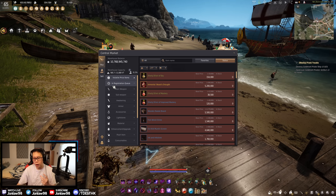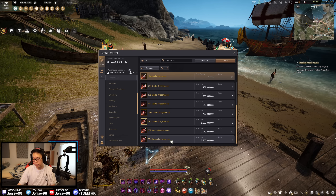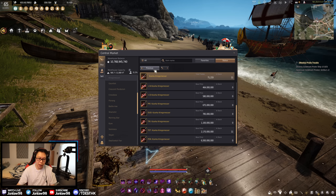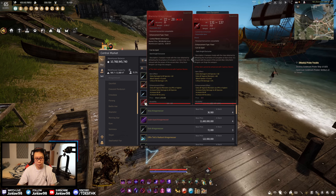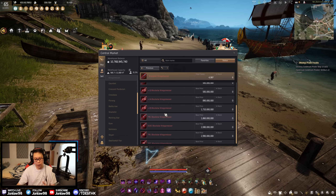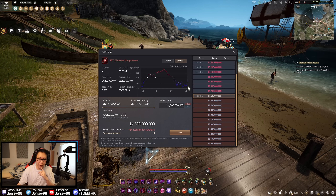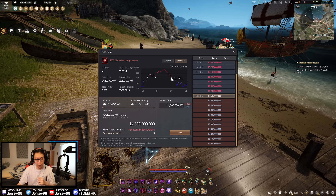Zarka is the way to go if you plan on doing any sort of PvP or end game content. People ask whether PEN Zarka is better than a Black Star — honestly it depends where you're at, because one is 15 billion and one is around six or seven billion. Generally if you do a lot of grinding or PvE, Black Star is always the way to go. I consider PEN Black Star the best in slot, but getting it to PEN is the hard part.